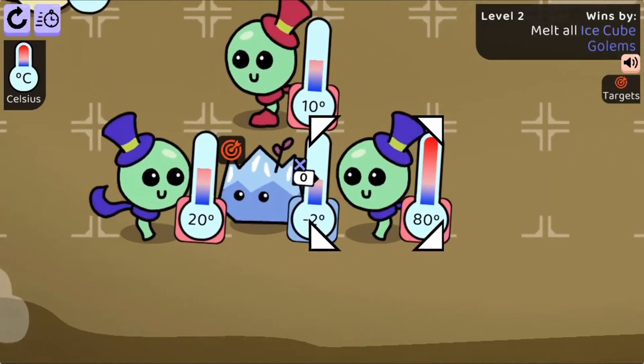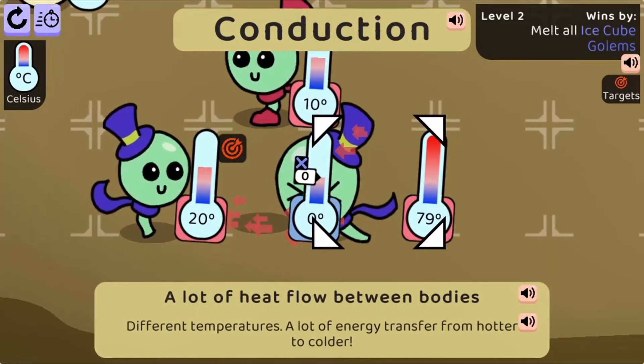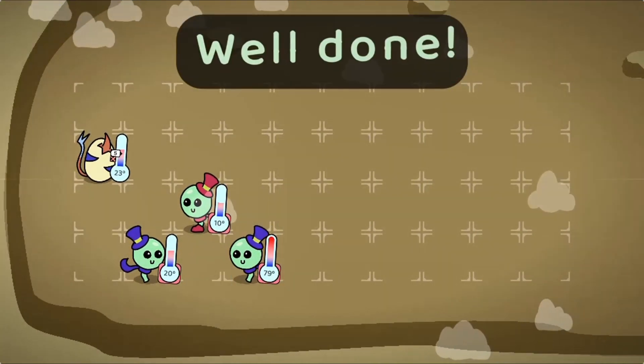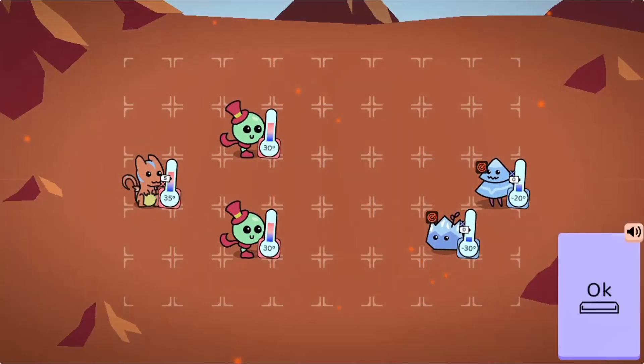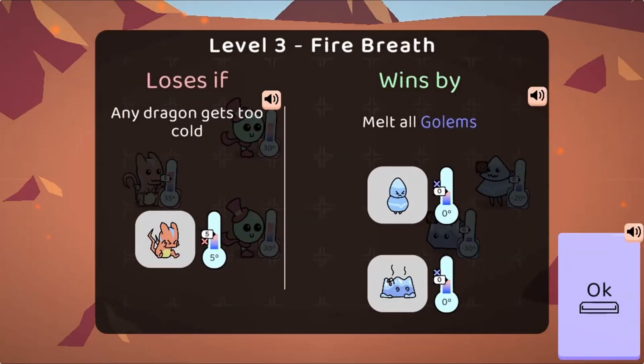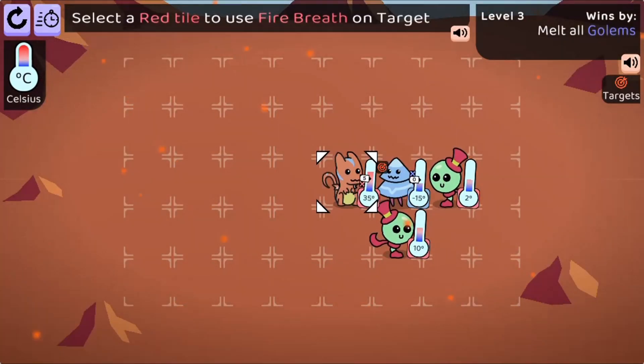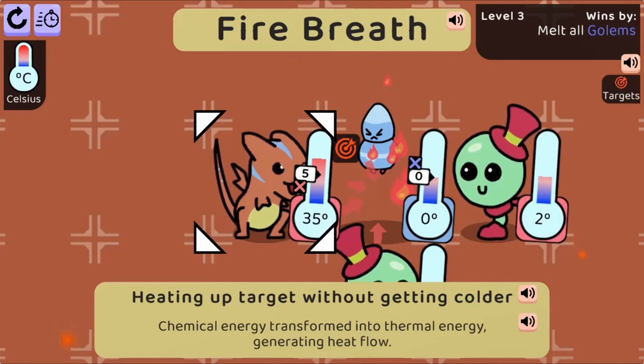Use the different characters' special abilities to help melt all the ice monsters and win each level. Learn more about science and how heat is transferred. Complete all the levels to win the game, using your knowledge of science to complete this fun and educational game. Have fun and enjoy playing!